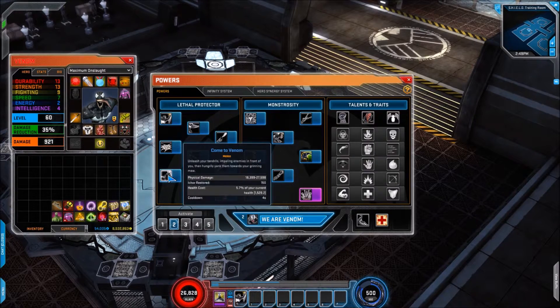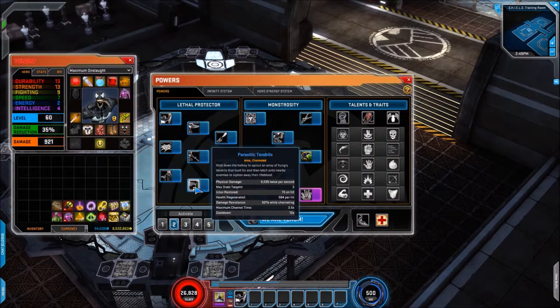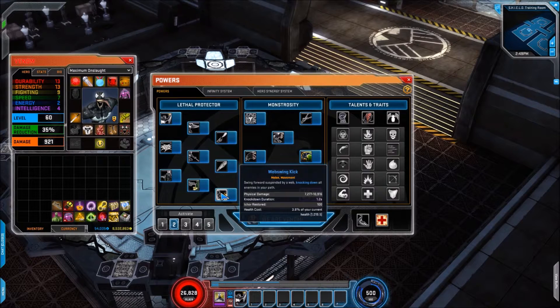Then we have Come to Venom, which operates the same as on live — it restores Icor, so you want to hit that every so often to keep that up. Then we have Parasitic Tendrils, which again is the same: it drains targets, restores Icor and health, and gives you damage resistance as well. And finally we have Web Sling Kick, which could give you a bit of mobility given that there's no cooldown on it.